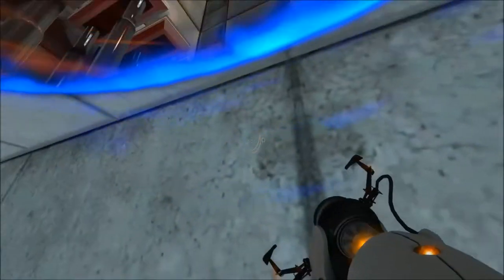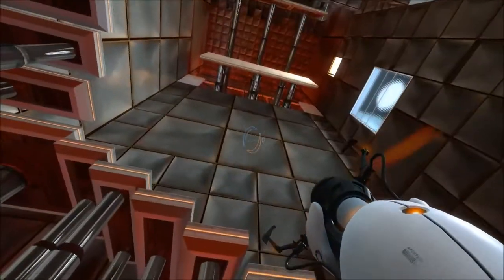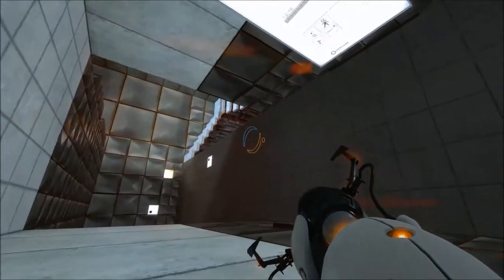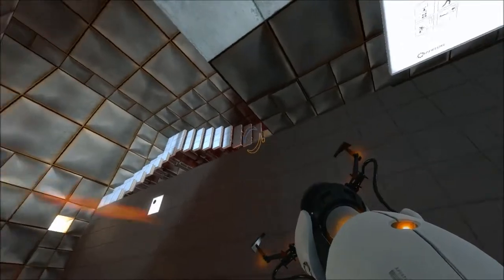Let go of crouch an inch away from the wall a tiny bit at a time until your head pops out the other portal. From here, simply shoot the portal that was on the floor onto any surface and your camera will follow. Not only does this look pretty silly, but it can be used to complete this level rather easily.